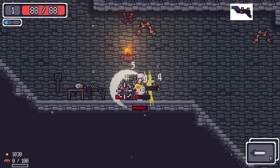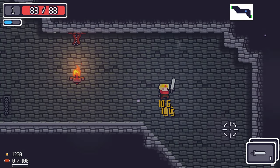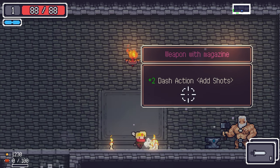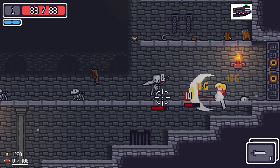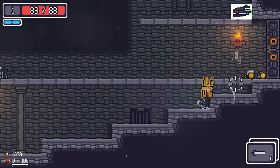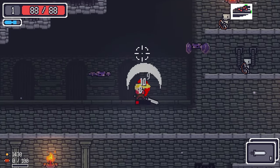You can actually reset to level zero and gain some additional ability points. We found a weapon enchant room — plus two dash action shots — but we don't have a weapon, we've got nothing, so we cannot enchant anything.